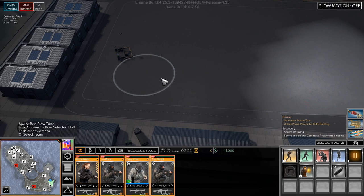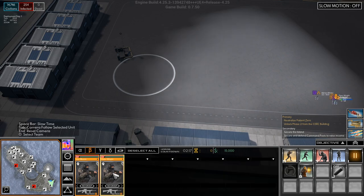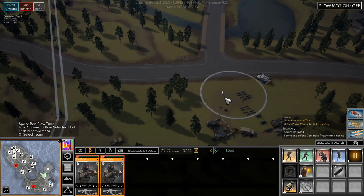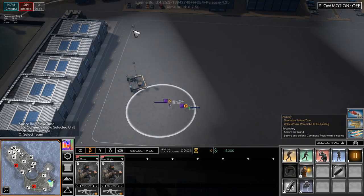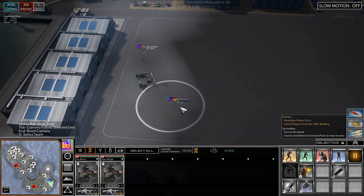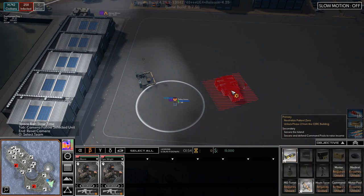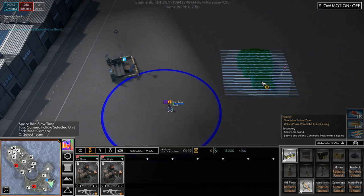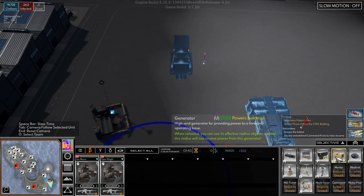Now one thing that has changed is that we have to take the first zone here, which is kind of a problem because it delays our base building by quite a bit. You guys move over this way. Okay, so this is almost taken. You can see we can't build out here outside territory. So that's a bit of an issue because that means we are a little bit behind from where we normally are.